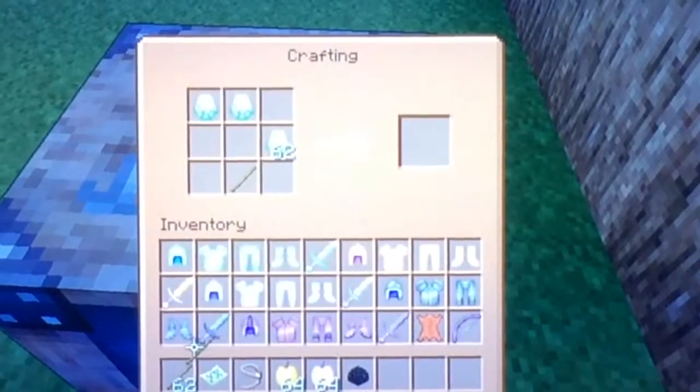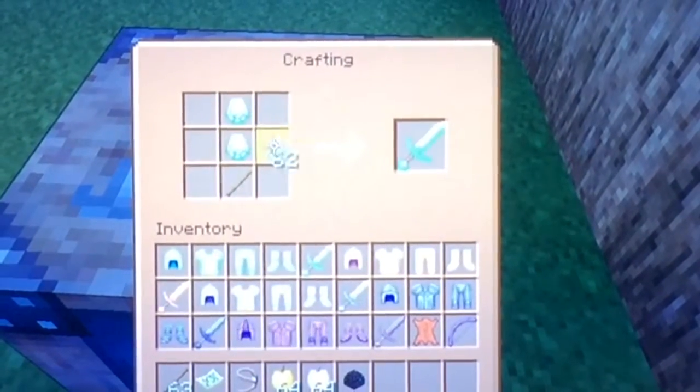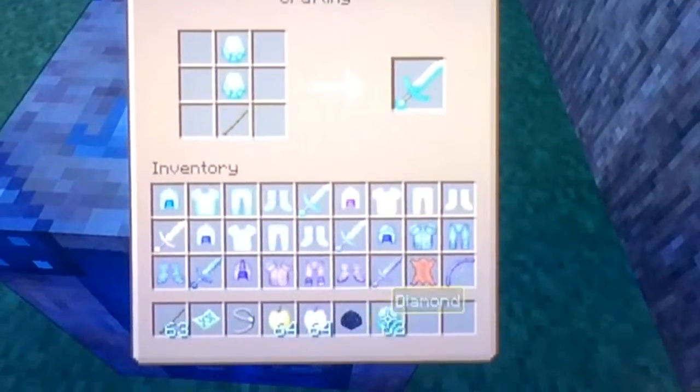If you put the diamond there with only one stick, it'll give you a sword, which is very cool looking.